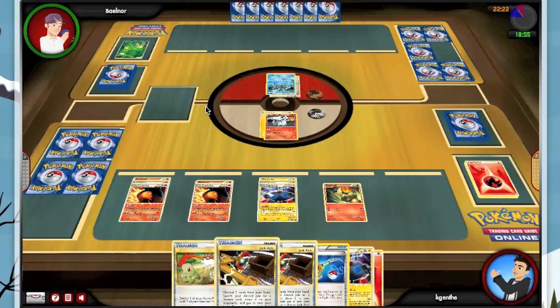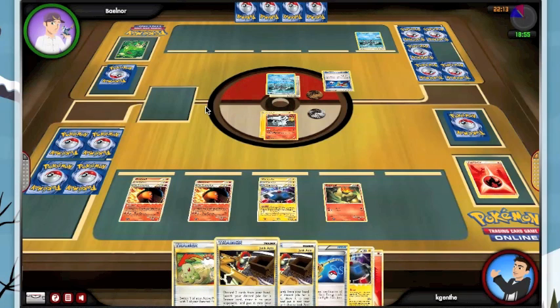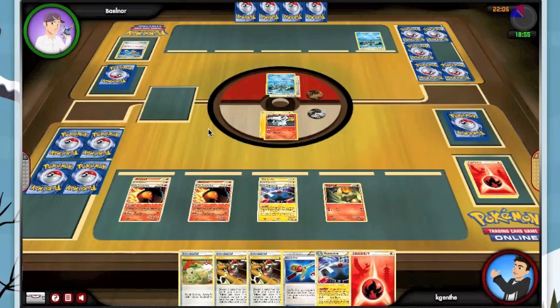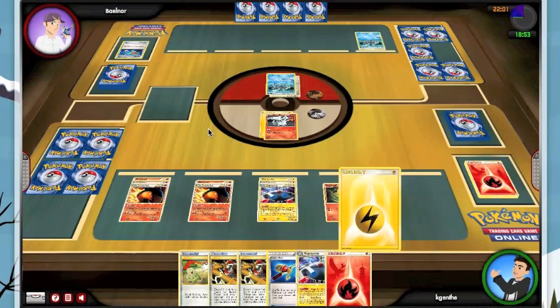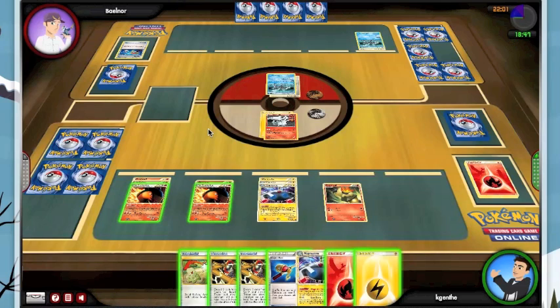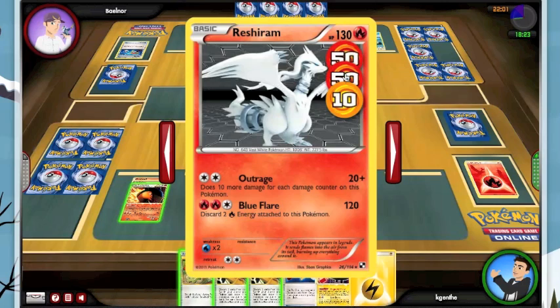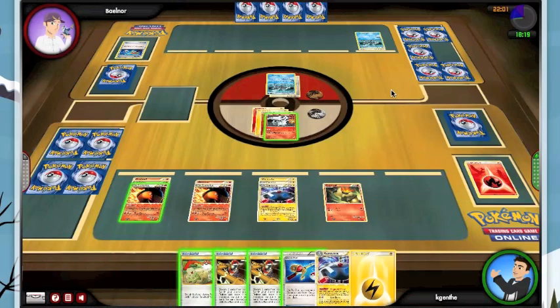So now we have our final problem which is taking out two Kyurems. Magnezone is probably the only thing in here that can one-shot a Kyurem, but it's not my main attacker — staring down a turn-two Magnezone is scary and that's something he has to be aware of. I can't really Lost Zone six energy. So I do a little bit of math here and I think he's messed up, because I can actually now one-shot this Kyurem. All I have to do is Afterburner one time, and then I'll be able to do 110 plus 20 — Outrage for the knockout.